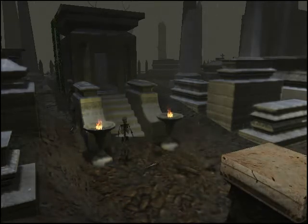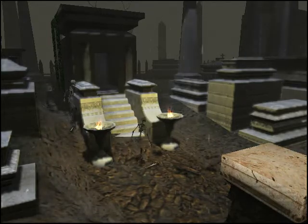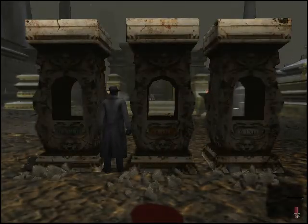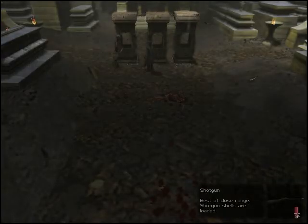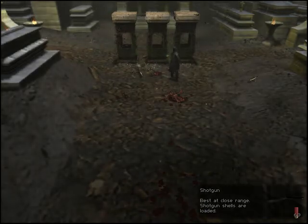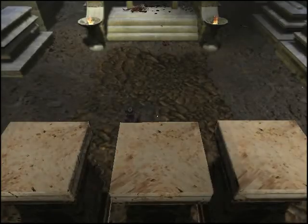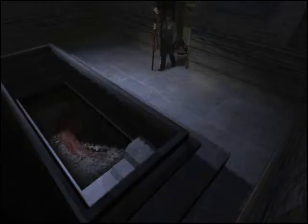Now let's see what we just uncovered and try not to get mauled by the living dead while we're at it. We have... okay. Now let's take another look. It asks for water, flame, and wind. So maybe now we can do something with the stuff down here.